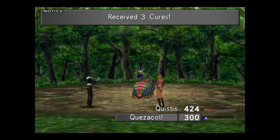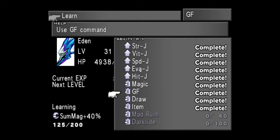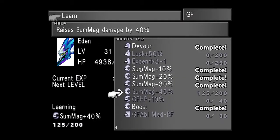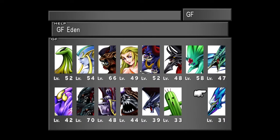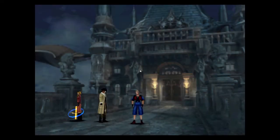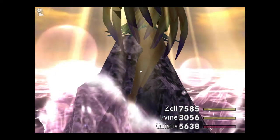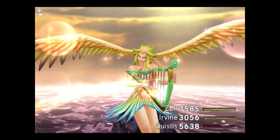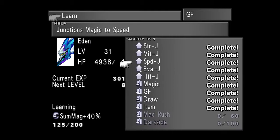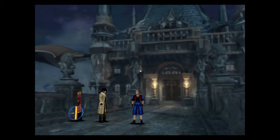Now what you can junction to depends on your GF's level and the AP they earn. Most of the time when you get a GF, they're going to be automatically assigning things that are good for them to learn — increasing their own HP, increasing the attacks when you summon them. If you want to increase your character stats, you're going to have to set them to learn those first, and that means going in and manually doing it every time. It's a little annoying but that's what you got to do.